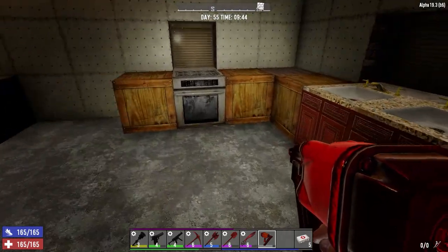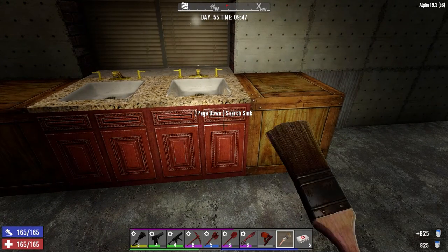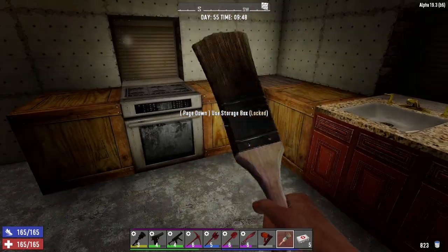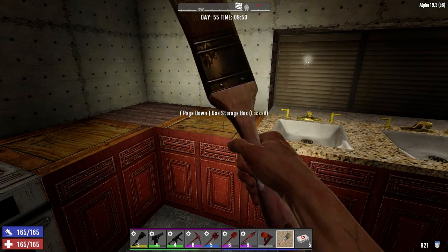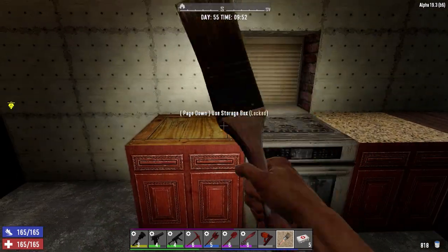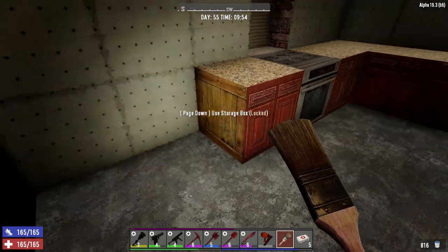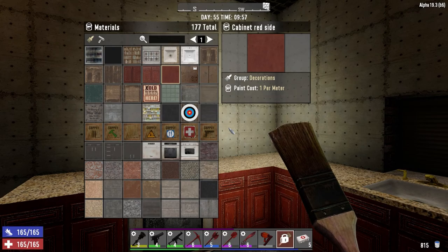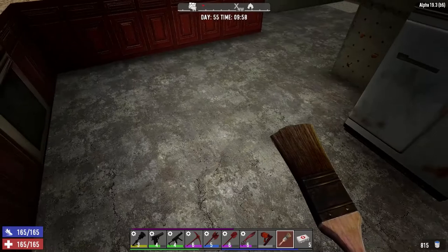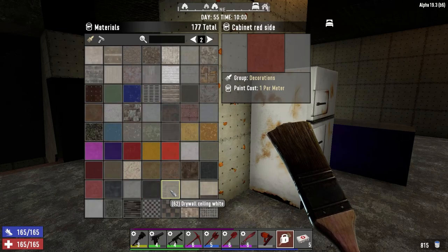Let's get our paintbrush and some paint. I'm going to go ahead and sample that texture. Working on the kitchen — sample that as well. Excellent, looking better already! We need to do the side wood. What are we going to do for the walls? I've got to decide — we can put tile on the floor in the kitchen. This wall is done, but we don't have a lot of color and stuff to work with, that's the problem.